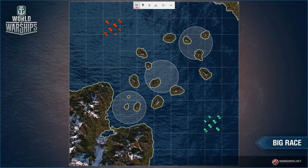Hey, Flimsy Lunch Tray here, and welcome back to our How to Map series. Today we're discussing the map Big Race, one of the smaller maps in World of Warships. We break down the map, talk about positioning, and look at each class. This is part five, where we'll be discussing destroyer positioning and how they interact with other classes on Big Race.